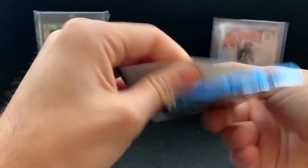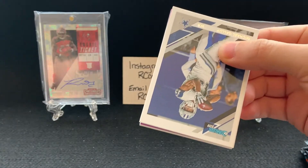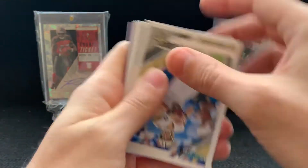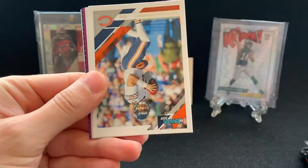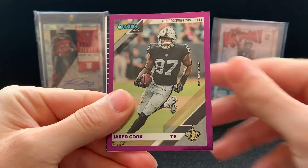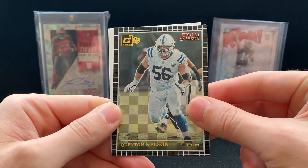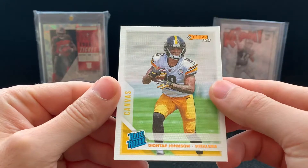Drop a comment below, let me know what you think — who's going to win the Super Bowl? What's the score going to be? I'll probably do some kind of fun giveaway regarding the Super Bowl. That video will be posted very soon. We got a Drew Brees, a numbered card coming up — John Brown, Trubisky, Keenum. Our numbered card is Jared Cook out of 500 — number 483. Quentin Nelson, Action All Sports Donruss.